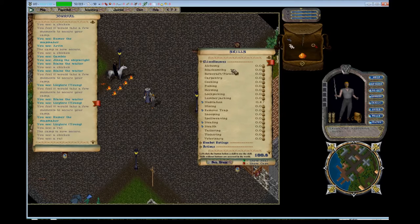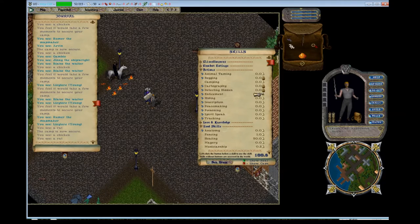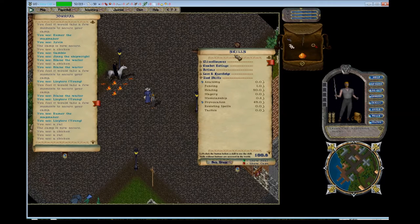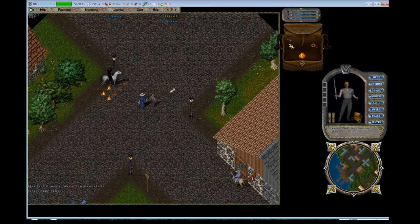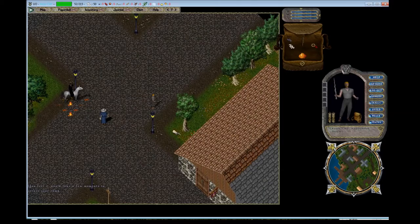The next thing, simpler than skills but related to them, is your stats. There are only three: Strength, Dexterity, and Intelligence. You'll be given the default option to start with 60 Strength and 10 Intelligence and Dexterity in character creation. You can change those, but I usually don't go more than 20 Dex and 50 Strength. Unless you're planning on making a mage character, you usually don't start with a lot of Intelligence. I'll show you one skill — camping — most commonly used to get a few extra stat points at the beginning.